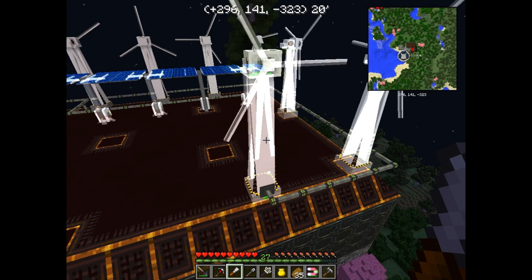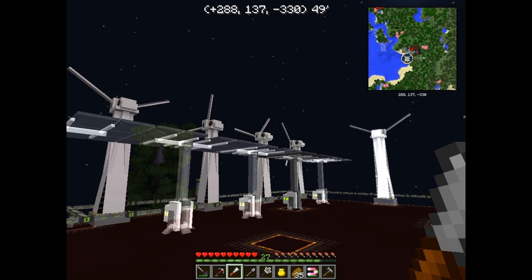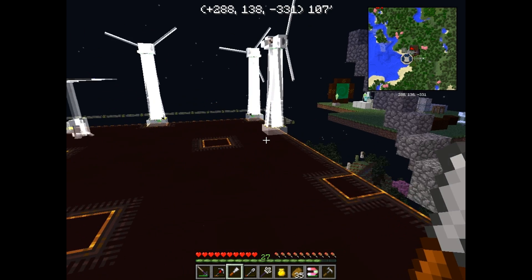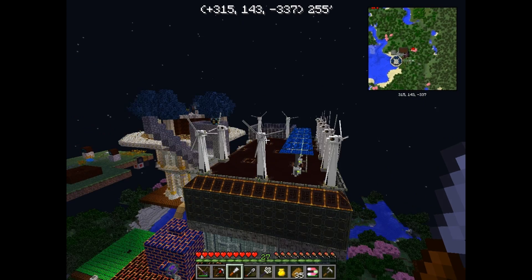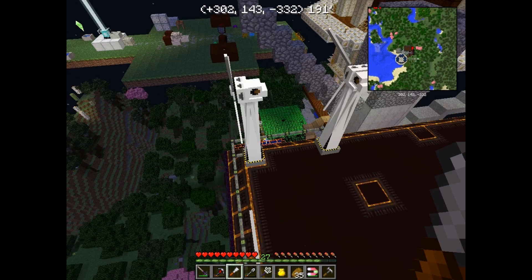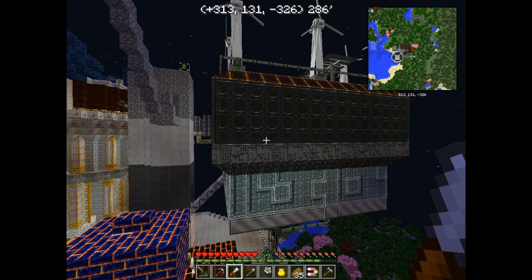Got a little more Mekanism power generation up here. This here generates — I'm thinking it's 120 RF during the day, so just passive 120 RF. These generate 90 RF per tick just sitting there. Some pretty nice power supply you can get in 1.7. A lot of it is pretty common from 1.6, like the solar panels and wind turbines, but the combustion generators and the new TE dynamos are really impressive on the way they generate their power.